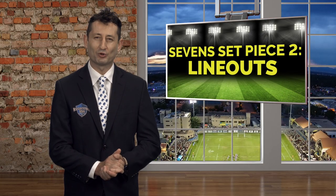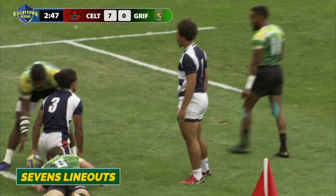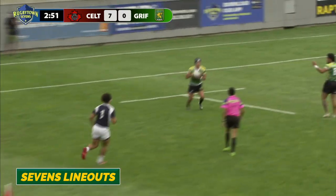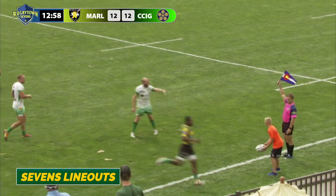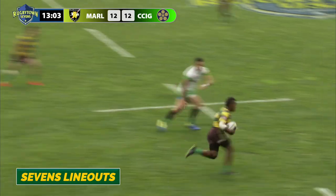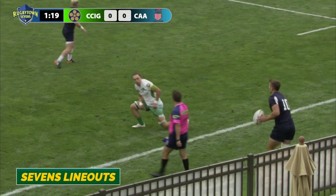Possession is massively important in sevens because each match is so short, which means that when it comes to line-outs, teams often opt for a quick throw-in to ensure they can continue attacking. Remember that in order to take a quick throw-in, the ball cannot touch anyone else apart from you and the opposition player that took the ball out. The throw-in must travel beyond the five-meter line and can be thrown in straight or backwards. Quick thinking from Troy Lockyer gets his team possession via quick throw-in.